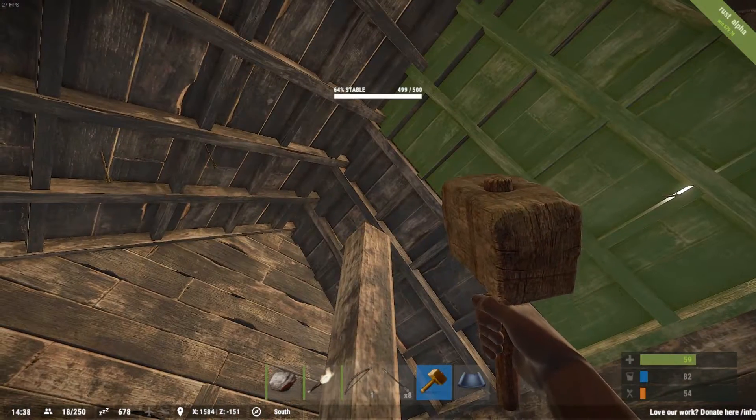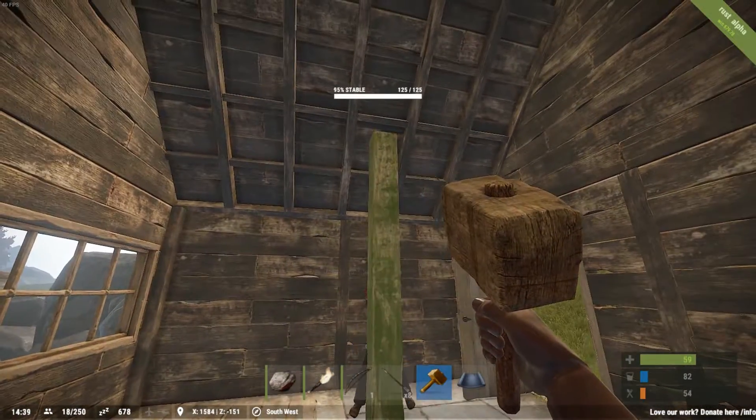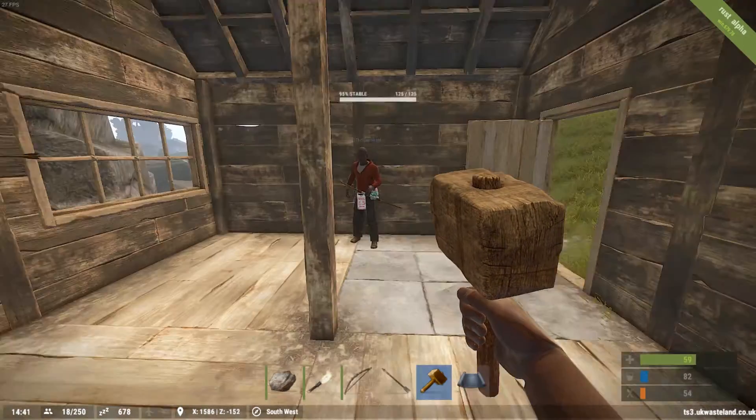Why do I have this pillar if it's not doing anything? You can get rid of it. You also need to make a tool cupboard. Get a tool cupboard.